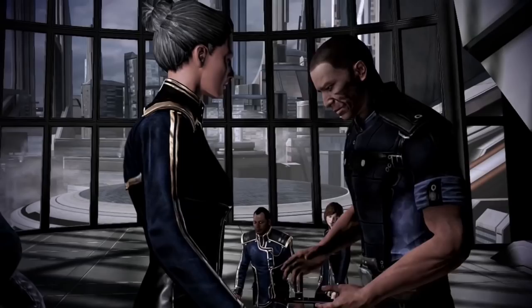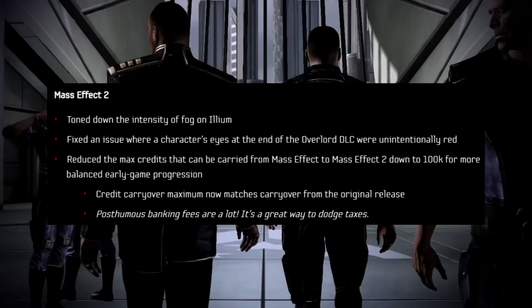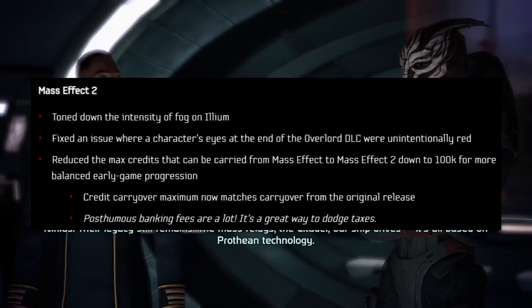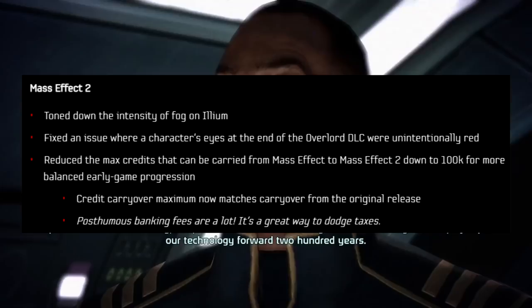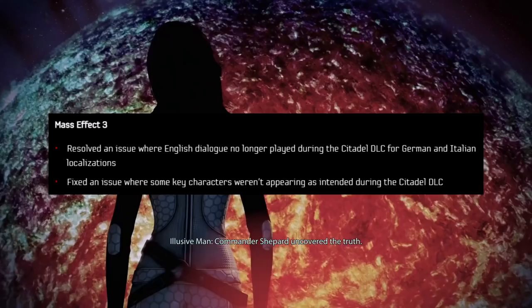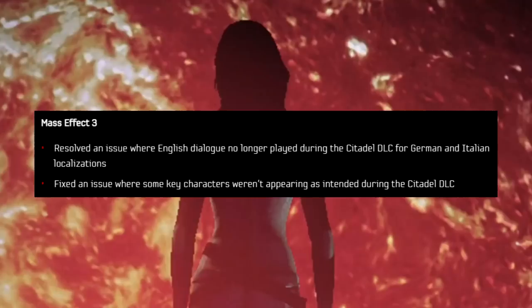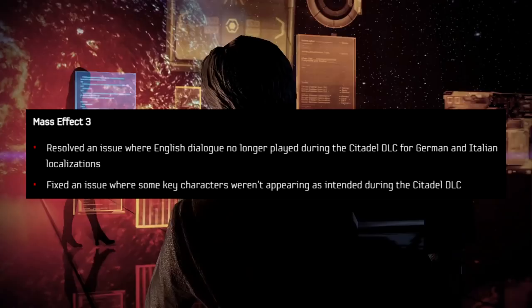For Mass Effect 2: toned down the intensity of fog on Ilium, fixed an issue where a character's eyes at the end of the Overlord DLC were unintentionally red, and reduced the max credits that can be carried from Mass Effect 1 to Mass Effect 2 down to 100k for more balanced early game progression — credit carryover maximum now matches carryover from the original release, which is a good change for balance. As for Mass Effect 3, the changes seem slimmer: resolved an issue where English dialogue played during the Citadel DLC for German and Italian localizations, and fixed an issue where some key characters weren't appearing as intended during the Citadel DLC.